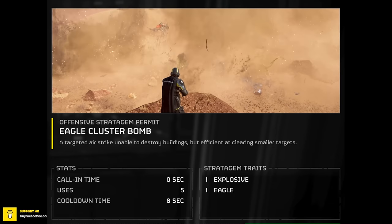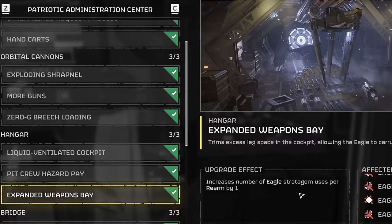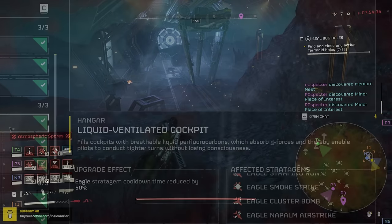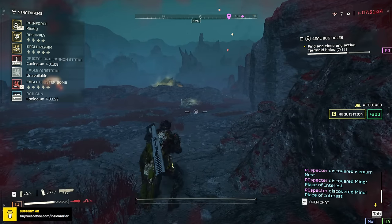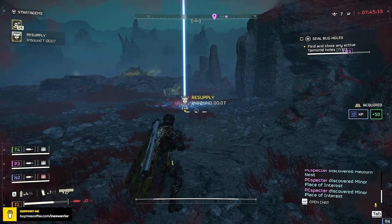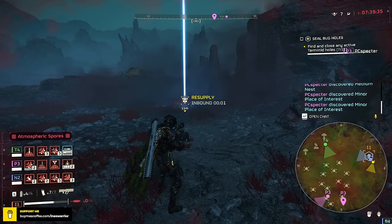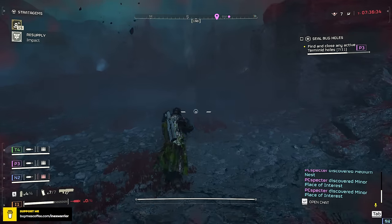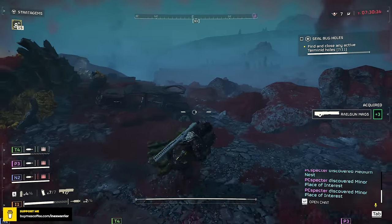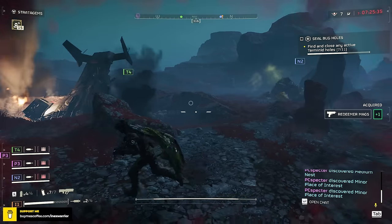For that, the second stratagem is the Eagle Cluster Bomb. It has five uses per Eagle rearm once Expanded Bay is unlocked, and the cooldown is 8 seconds once Liquid Ventilated Cockpit is unlocked — so it is very spammable. No other stratagem gives you so many uses with such a low cooldown given the number of enemies on Helldive. The call-in time is almost instant, so you'll hit patrols and hordes 9 out of 10 times. It will also kill semi or medium armored enemies most of the time, but it'll do nothing against heavily armored targets, so don't waste it on them.